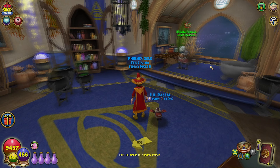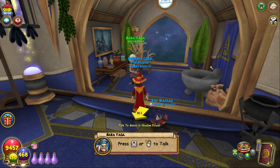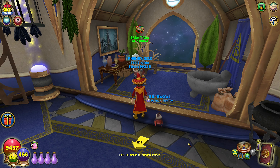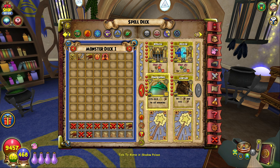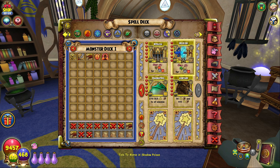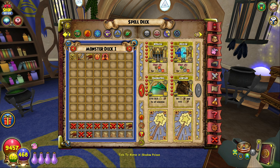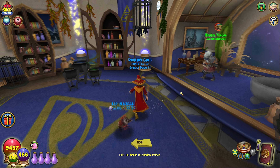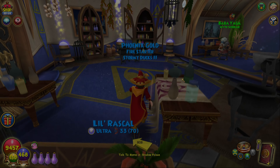Myth is yet again another school that you shouldn't worry about training spells from. I do actually have quite a few Myth spells because I dual school with it in PvP, but you realistically don't need any of these. You won't find yourself supporting a Myth that often with just the Myth trap. So if you're a new player, I would say just avoid Myth, but if you do want to dual school with it in advanced content, go for it.